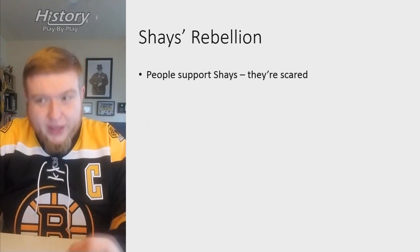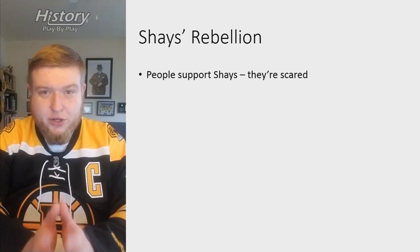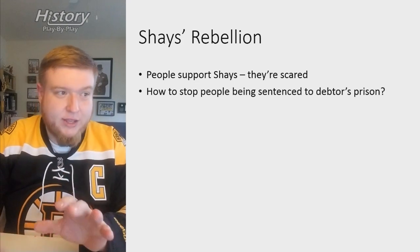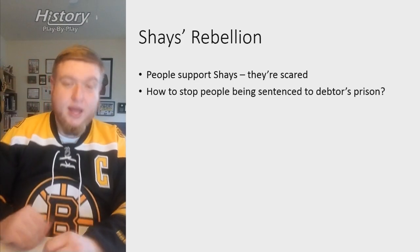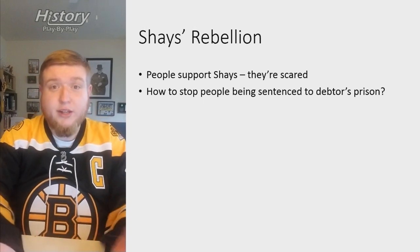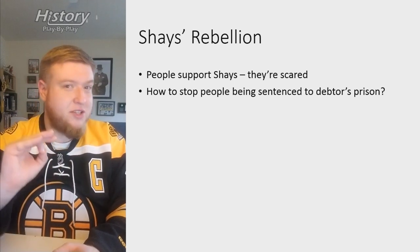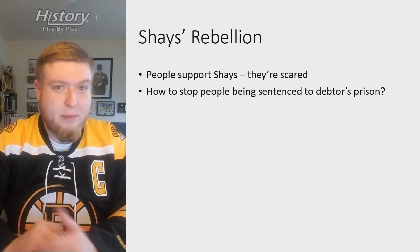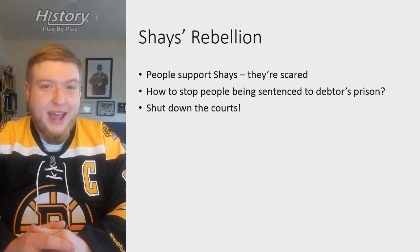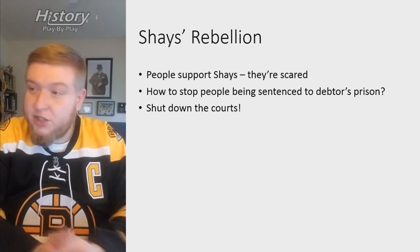People are scared and following Shays, but they need something to do to actually make this work. How can they stop people being sentenced to debtors' prison? The most basic Occam's razor answer: what's the simplest way to literally stop people being sentenced? Well, you shut down the courts. If there's no court, they can't sentence you to debtors' prison. The logic's there — it all checks out.